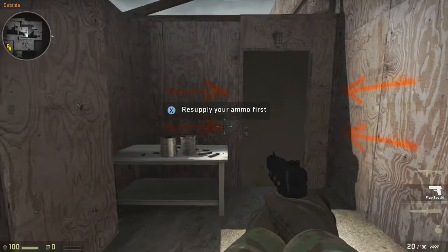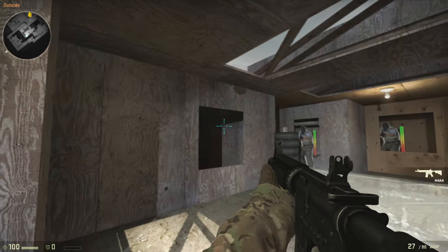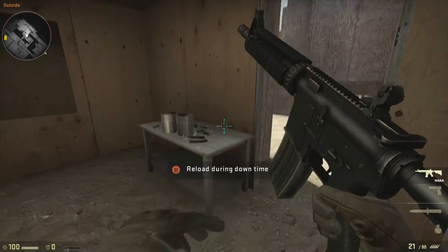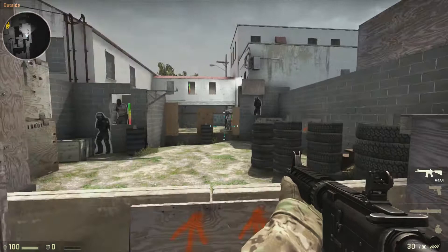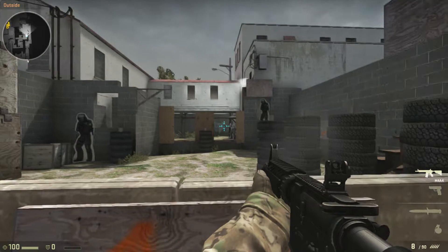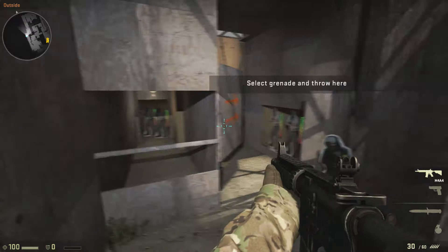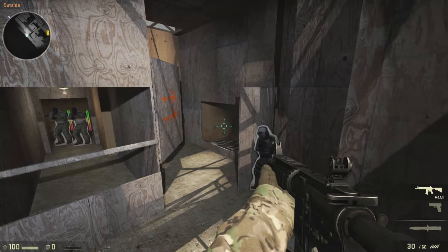Remember your training — short, controlled bursts. You need to clear each area before you can continue. Good job. Clear the first area. Switching to your secondary weapon is always faster than reloading. Keep going, fast. On to the next. This course is all about speed and accuracy. Go, go, go. Faster.